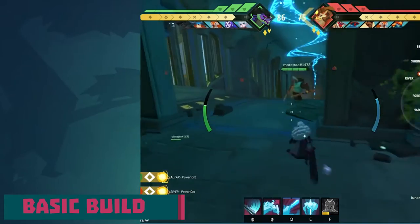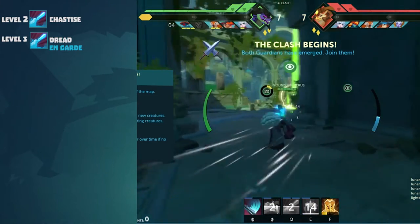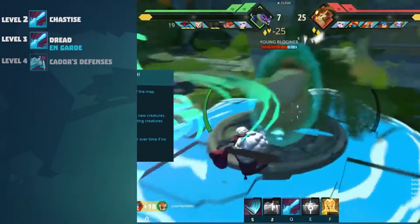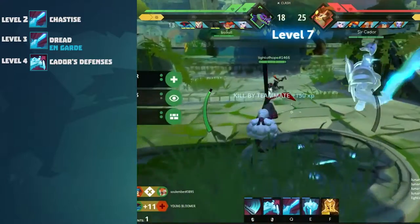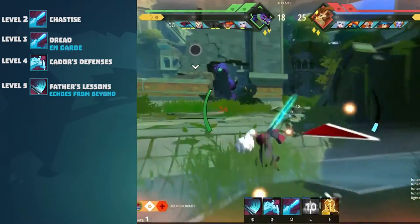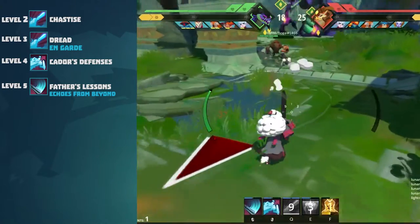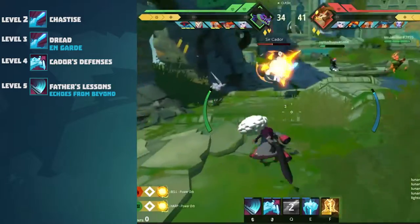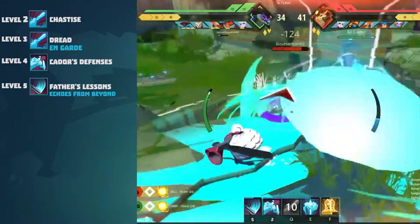Now moving onto the basic build I use. For levels 2 and 3 I take Chastise and Dread to get hard CC early on so I can lock down heroes if we dive or they dive in the first few minutes. The level 3 talent I take is En Garde to make me more tanky when diving. Level 4 I take Kaydor's Defense — good for trading with other brawlers and helping your team in stronger dives. Level 5 I take Father's Lesson to aid damage from me and Kaydor early on, which works well when trading with brawlers or assassins. For the level 5 talent I take Echoes from Beyond — this gives me a much bigger AOE on the hard-hitting CC so I can lock down more people. If you can land Kaydor's War Cry more reliably without a bigger AOE, I recommend taking Total Recall as it builds into another skill later on.